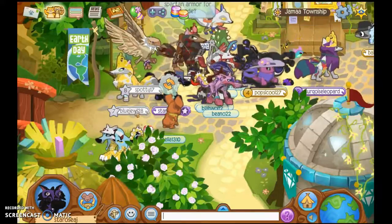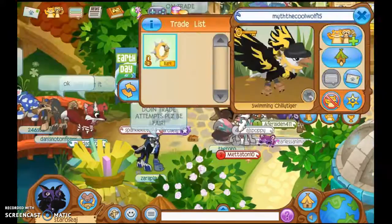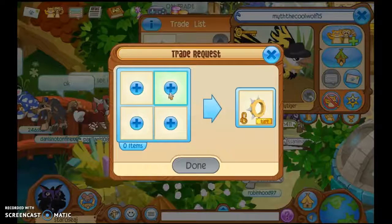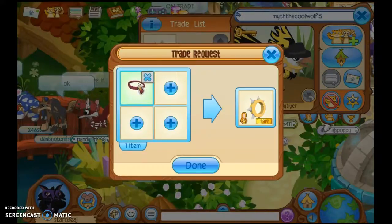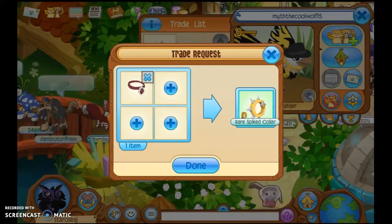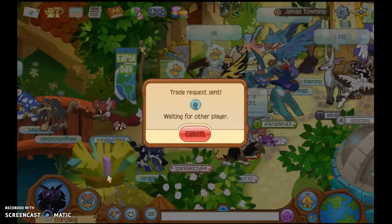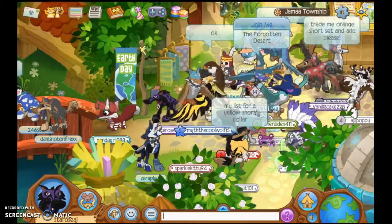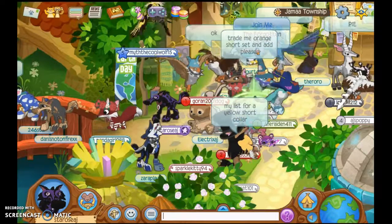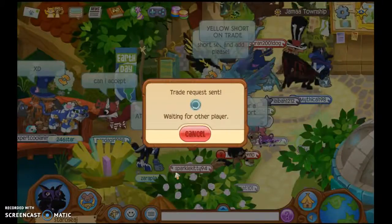Then what you do is find someone who has a spiked collar on their trade list, and you have to trade one of these necklaces. As you can probably tell, this is a massive overtrade. You will be pretty cool if you overtrade because people will think you are nice. So let's trade that — well, he obviously doesn't know its rares, so let's find someone else.